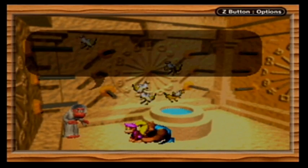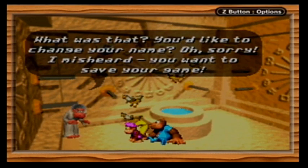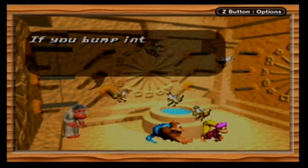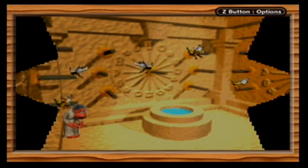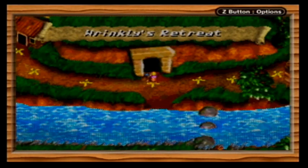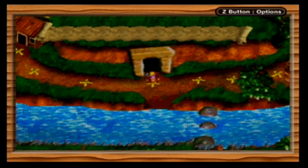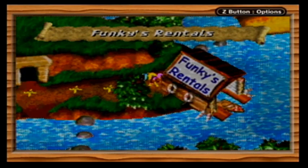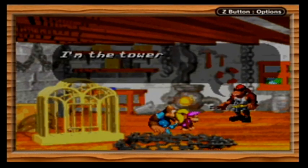Actually, I guess we will go to Wrinkly's Retreat again - we've got some banana birds for her. 'If you bump into Cranky, tell him to stop wasting his money on Swanky's bonus games.' Okay, that I think is like a direct rip from the Super NES version, because that does not really make sense in this game - Cranky never goes to Swanky's stand, and Wrinkly doesn't save your game.